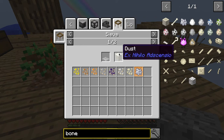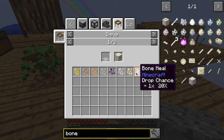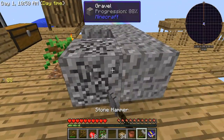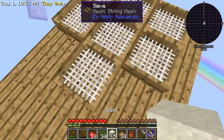Sieving dust in a string mesh - it has a 20% chance of dropping bone meal. This part is very much a grind.